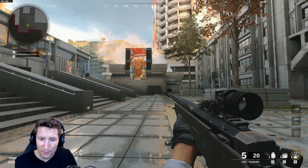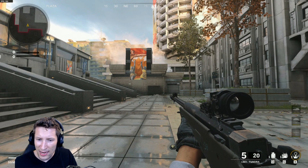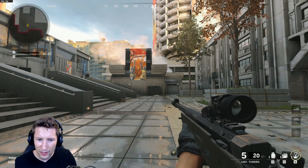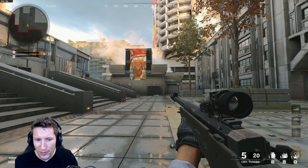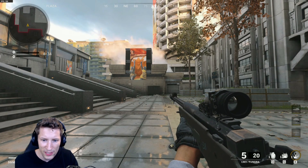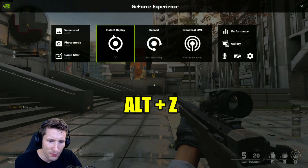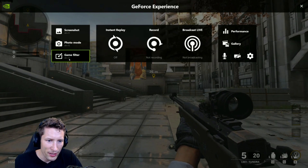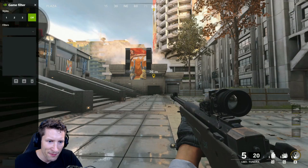This will only work for PC players and I have my brightness in-game set to 70%. Things will vary a little bit depending on your monitor, so you can put some tweaks and see what's good for you as far as the settings go. The first thing we're going to do is hit Alt-Z, which is going to bring up our NVIDIA game filter, and we're going to click the bottom tab — this is Game Filter.